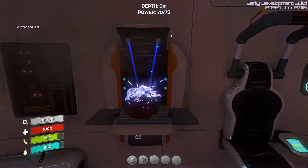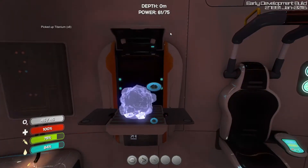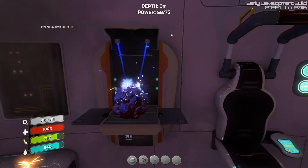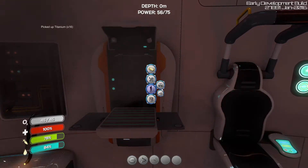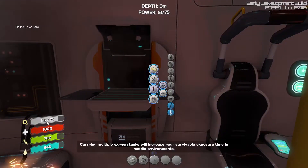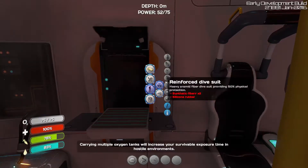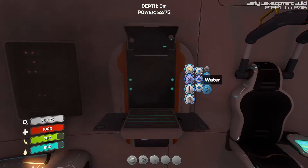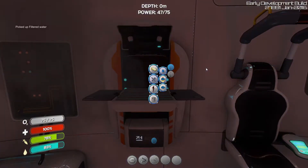Let me get some titanium and we can start building my base. I might build an oxygen tank first — oxygen went from 45 to 75 just by adding a single tank, so building more tanks will give you more oxygen.